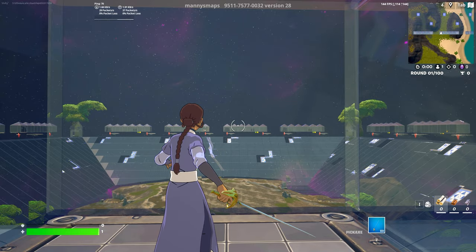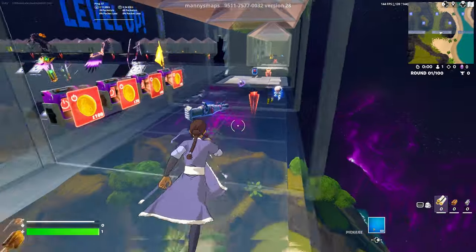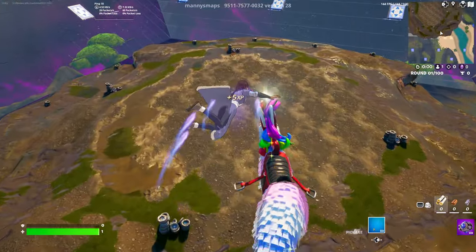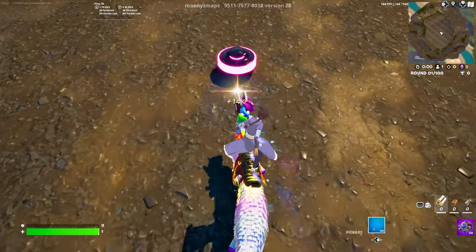Once you load into this map — this is the actual XP map — go ahead and grab a shockwave. After that, head over to the bouncer and you'll see a bumper in the middle of the map. Go close to that bumper, but don't get too close because it will launch you if you hit it.